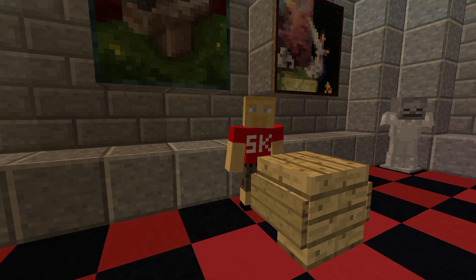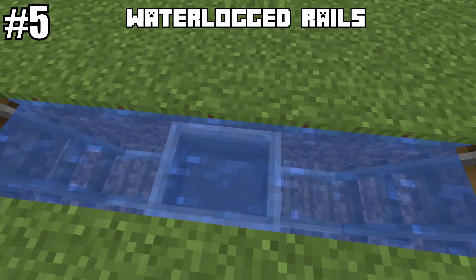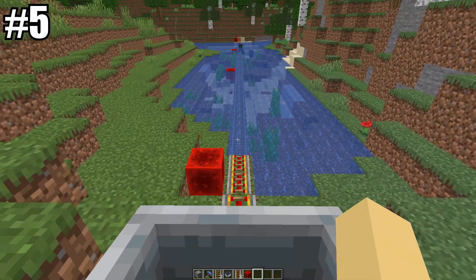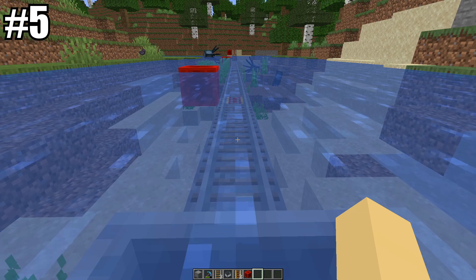Number five is going to be waterlogged rails. You heard that right — you can now use rails in water. Before the 1.17 update, if you tried to place a rail in water, or if water came in contact with the rail, it would instantly break. So this hidden feature is huge.